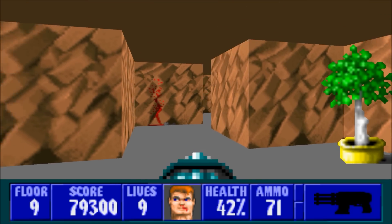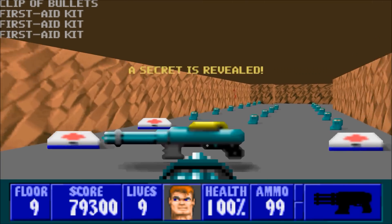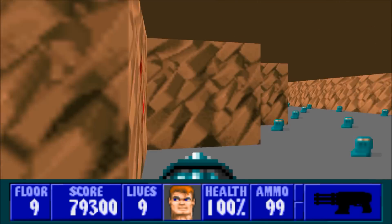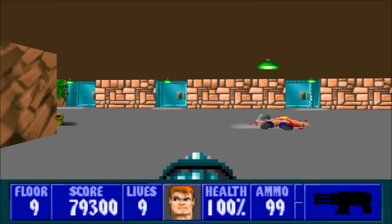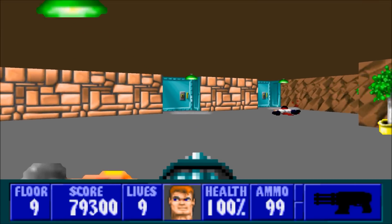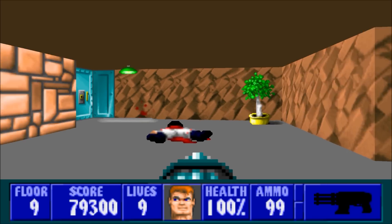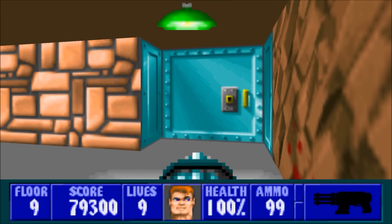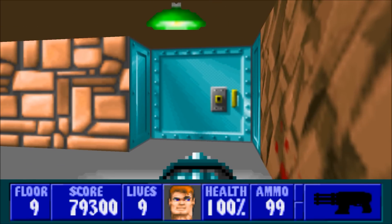Our first secret is directly to our right in this level. We go in and we've got tons of ammo and health to collect. There's actually a nice stash of health and ammo all throughout this level. This level is very good about giving you plenty of what you need — it's actually kind of a surplus. But it's well needed because of just how this floor is designed, and you're about to see why.